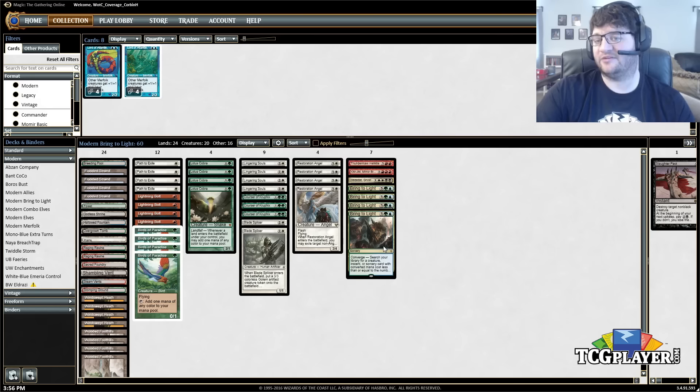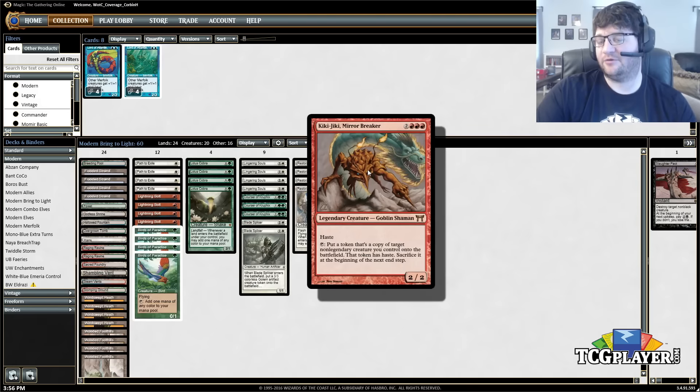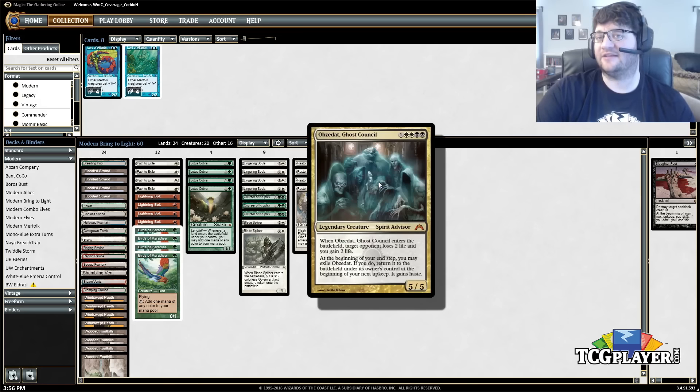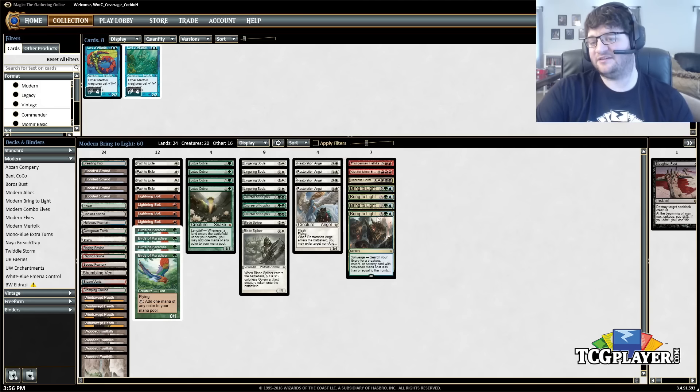A lot of what this deck does is play turn-two Lotus Cobra, then a fetch land on turn three to have five mana and cast Bring to Light. We're running the Restoration Angel plus Kiki-Jiki combo as how a lot of games end. Alternatively, you can fetch Thundermaw Hellkite, which is a beating backed up by Lingering Souls and good against flier-heavy decks. Obzedat is a great one in grinding matchups — basically unkillable except to instant-speed removal like Path to Exile.